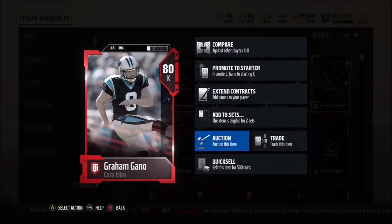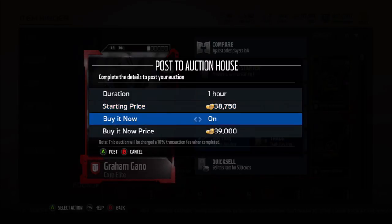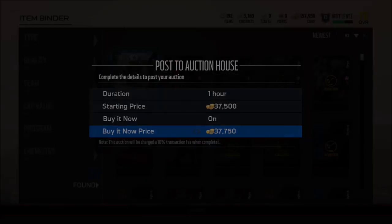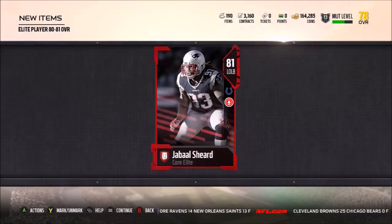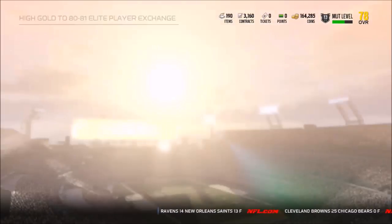I've already gotten guys like offensive linemen worth like 10k plus using the same method. You see me pump this guy up - he sold right away. You have to sell at the lowest card price but he's selling close to 40k. The next guy I got right after was Jabal Sheared - I sold him for about eight or nine thousand, which is what you should expect for the most part. You're spending close to five thousand max, so that's a solid return.